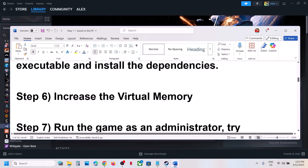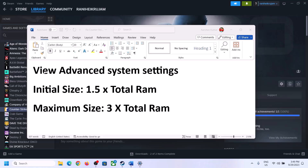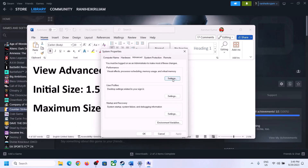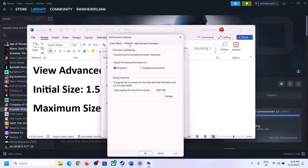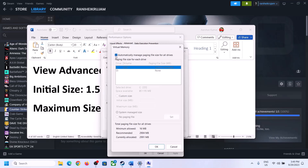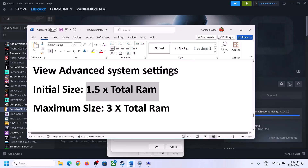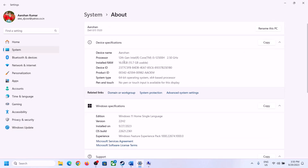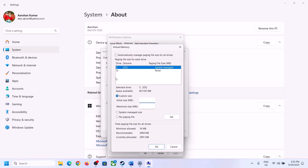The next step is to increase the virtual memory. Type 'View Advanced System Settings' in the Windows search box, click on it, then click the first Settings button, go to the Advanced tab, click Change, and uncheck the box that says 'Automatically manage paging file size for all drives.' Select the drive where the game is installed. Check your total RAM in Windows Settings under System > About — in this case it is 16 GB.